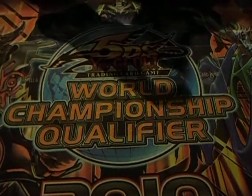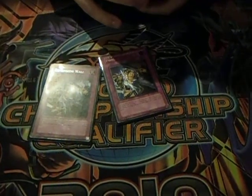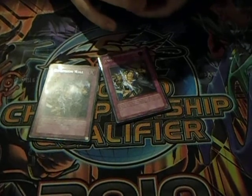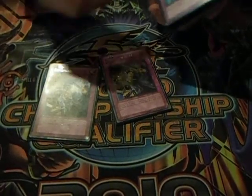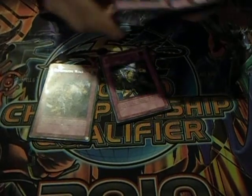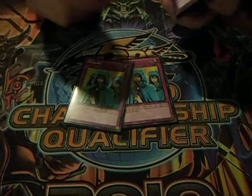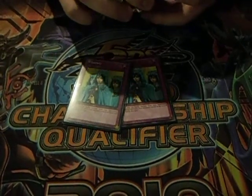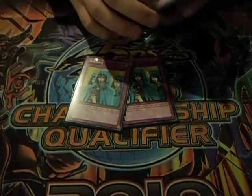The trap cards are two Dimensional Walls, because it's pretty hard to get over. Mainly because it doesn't target, and it just reflects the battle damage back to your opponent if they attack with a monster. Pretty cool card — it's part of the burn side of the deck. Two Wabokus, because your monster won't get destroyed, plus you don't take any battle damage, and it's chainable as well.